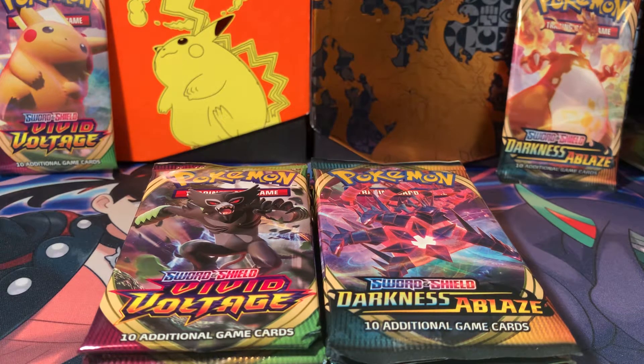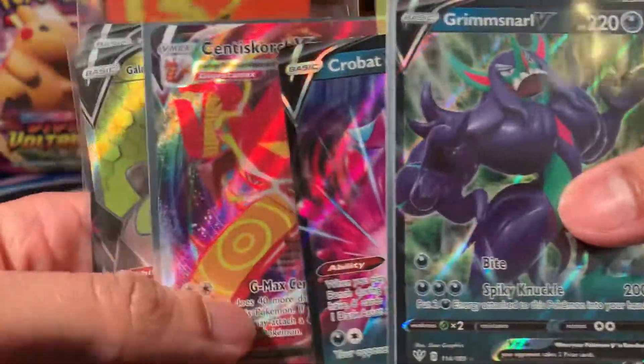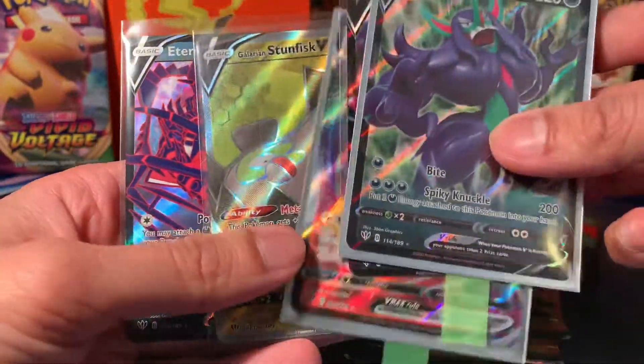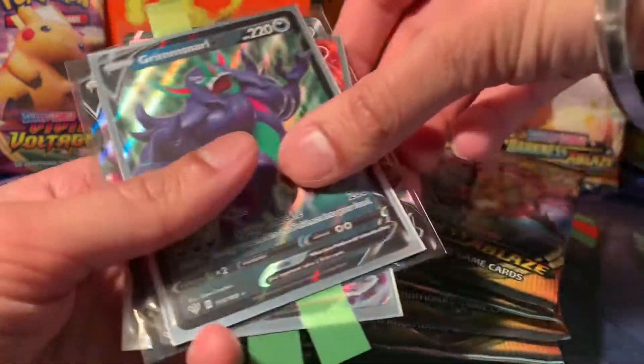Just to recap, the pulls from Darkness of Blaze haven't been amazing, but they've been okay. We've got a Grimstar V, Crobat V, Centiskorch VMAX and a Galarian Stunfisk Full Art, also Eternatus V as well. So some three Vs, Full Art V and a Centiskorch VMAX. Can't complain with that at all.